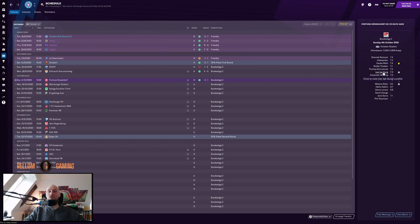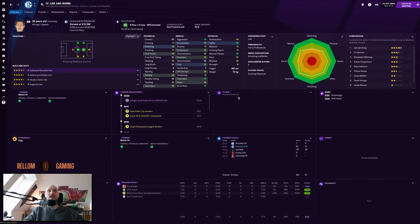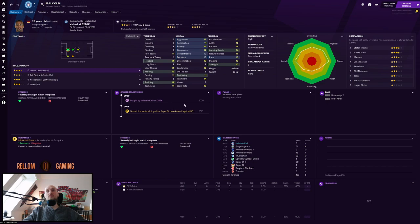Talking about Lee Jae-sung, let's take a look at the transfers because the transfer window is closed now. Going to transfer history — Lee Jae-sung is out, we got 3.4 million for him. I would probably have liked to keep him but Schalke 04 came in for him. We needed new players, and I signed three new players since the last episode. The first one is Malcolm, a central defender.